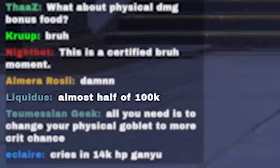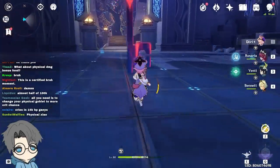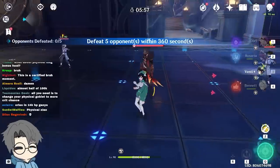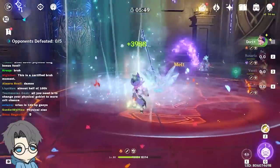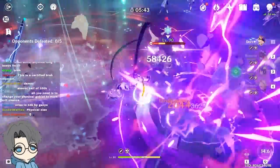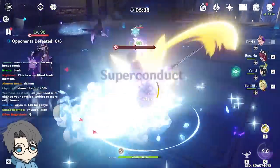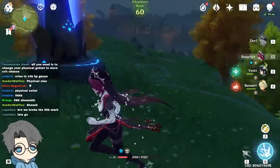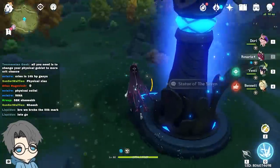Let's do the plunge attack. Almost half of 100k — that is a very factual statement right there. Venti, Bennett, Rosaria, and Dory — that's the setup. But I got to make sure to hit them. Okay, here we go — 58k! This is with 217% physical damage. Can we reach a 69k Dory though? I feel like that's going to be the goal right now — 69k.